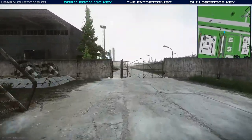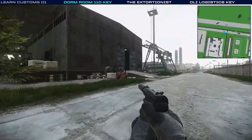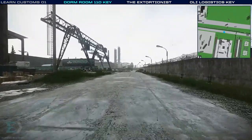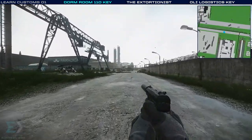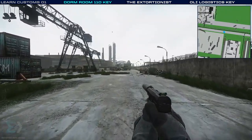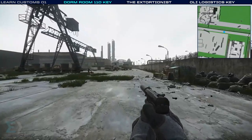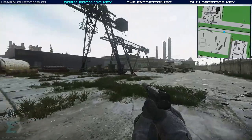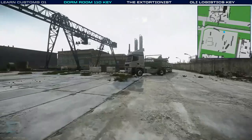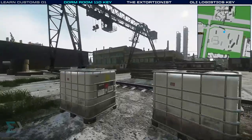Now we're going to head into this big construction area and go for a bit of a run. There's lots of useful stuff in all of these buildings — I tried to limit and trim down the things that would be most useful for a new player to know. I didn't know where a lot of the keys were when I first started here, and I did hundreds of raids on Customs. I really like this map — I find it an easy one to play. Once you figure out how to play it, and this goes for any map, they can become a fair bit easier to navigate.